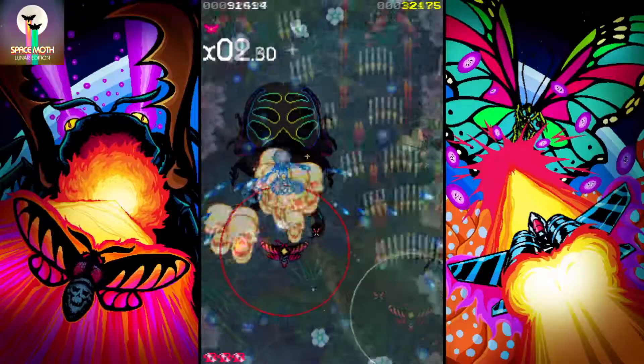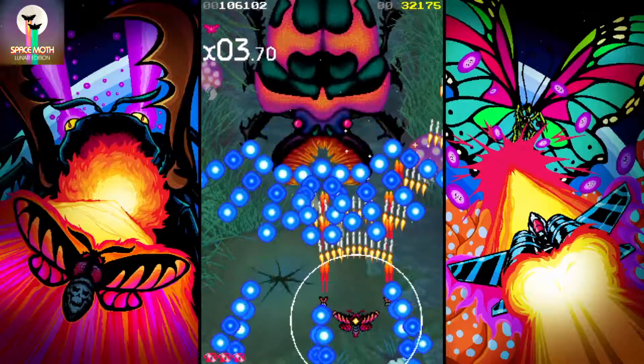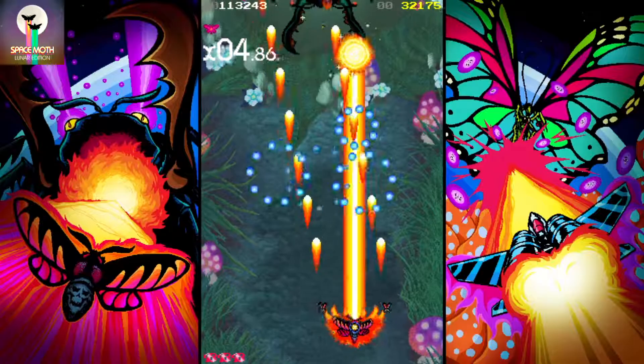In Space Moth Lunar Edition, you play as one of two different ships that you can choose from. They do have slightly different shooting patterns and also different speeds of movement. Both ships can be moved on the eight directions of the compass.